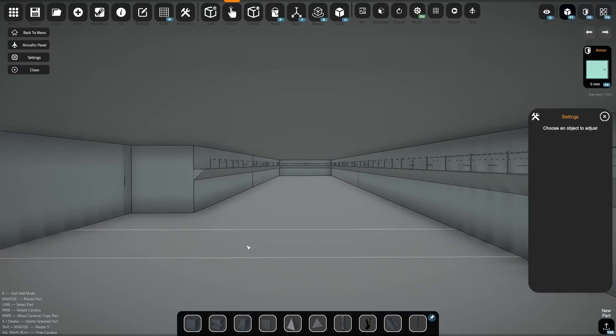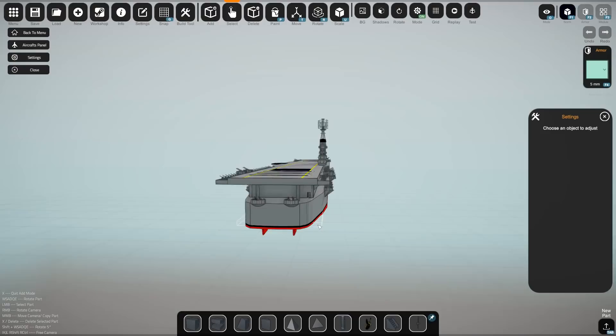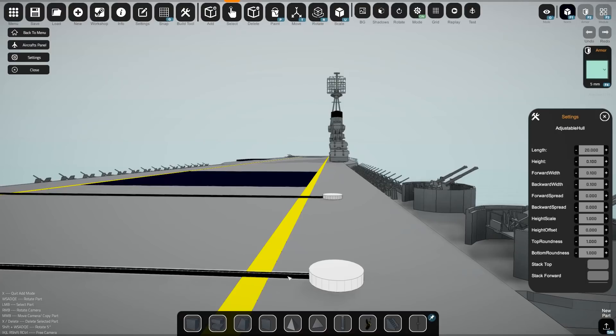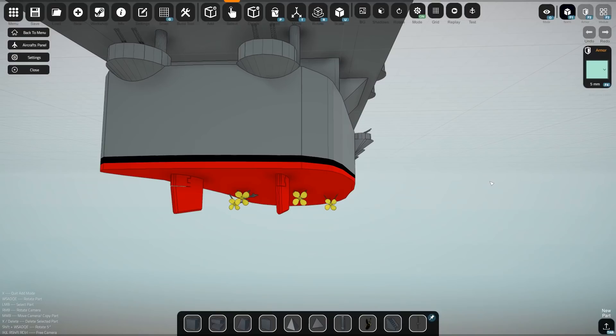Some things you need to know about this carrier: while there is an interior, putting aircraft in here doesn't generally affect the way aircraft carriers currently work in the game. There are also arresting wires on the back — but arresting wires, in the current version of the game, don't do anything. These are just adjustable hull blocks. Anti-air is pretty good, and mobility is provided by four propellers and two rudders.